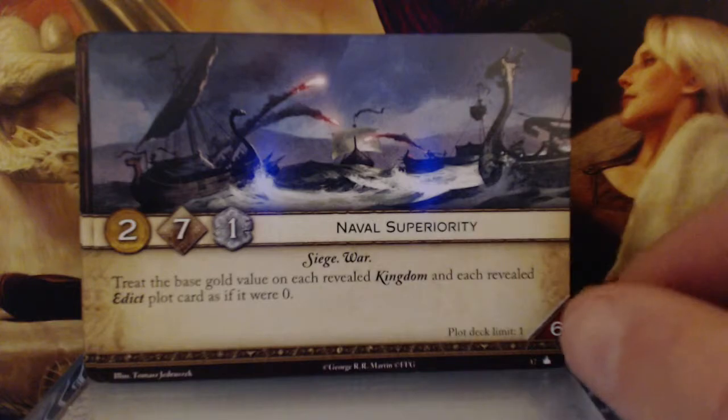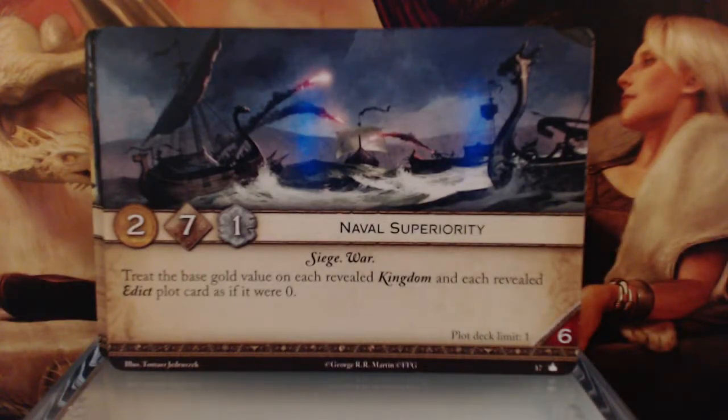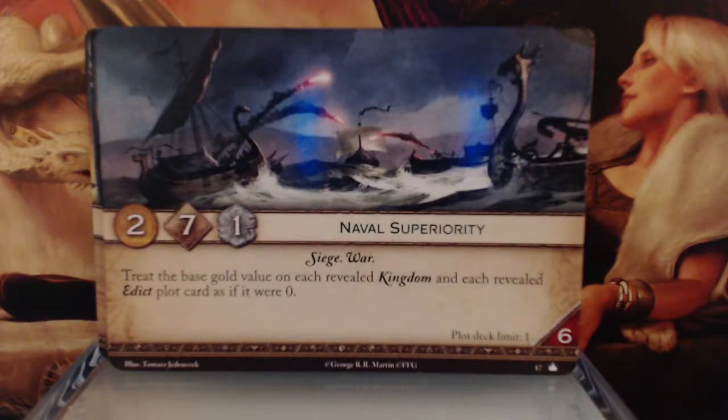Naval Superiority. 2 gold, 7 initiative, 1 claim — Siege and War keywords. Treat the base gold value on each revealed Kingdom and each revealed Edict plot card as if it were zero. So that would be rough, especially if someone played Marching Orders that turn. Plot deck limit 1, reserve 6. The only downside is low gold, but there's a good chance you may be the only person with gold that turn given the good number of Kingdom and Edict plot cards. If you can make up that 2 gold deficiency, I definitely see putting this in your deck.